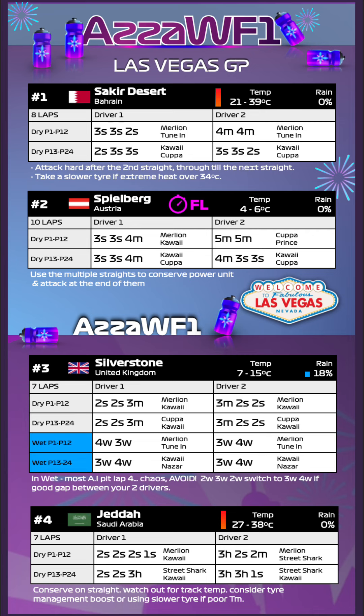Starting with Bahrain — temperatures range from 21 to 39 degrees. If it's getting up to over 34 degrees you want to use slower, more durable tires. Otherwise from the front it's a 3-soft 3-soft 2-soft with Merlin and tuning, and a 4-medium 4-medium also with Merlin and tuning. From the back we've got a 2-soft 3-soft 3-soft with Kawaii and Kupa — make sure you're doing the undercut as it can work very powerfully. The other driver does 3-soft 3-soft 2-soft with Kawaii and Kupa. Conserve power unit down the straights — there are about three of them — and attack through the middle sector where the best overtaking opportunities are.